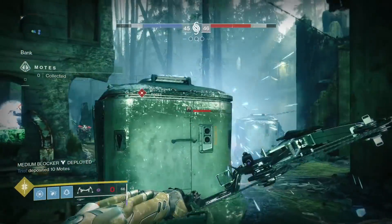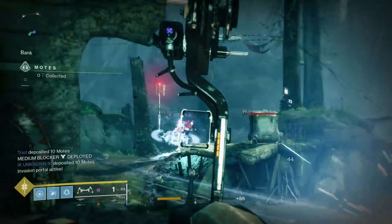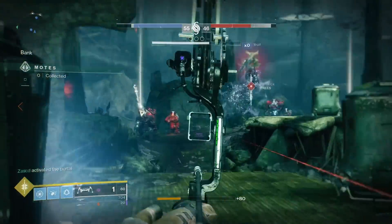The gambit vendor will give you a mysterious package. Once you've done this, you need to rank up your gambit again to the max rank, and then do the same — reset it again.